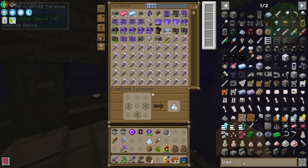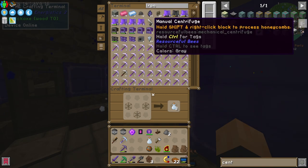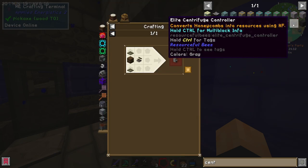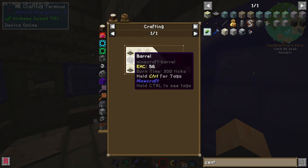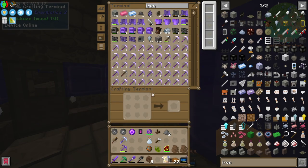Down in the machine room, the next thing that we need to make is something called a centrifuge. There's a manual one and a normal one. The manual one is very manual. The normal one requires beeswax — let's just get the normal one. So what do we need? A lever, a barrel, and two iron trapdoors. Very easy. Okay, centrifuge — let's find a corner to stick this in.